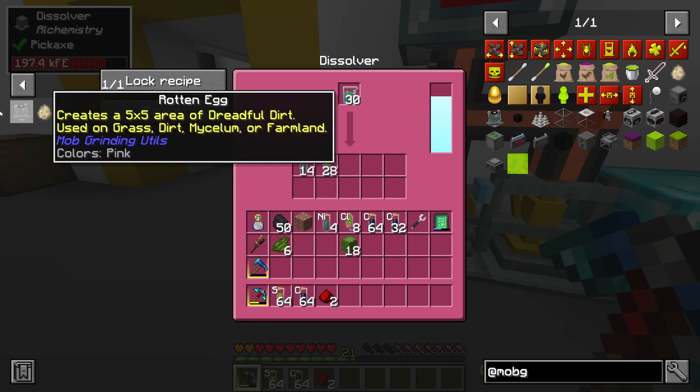Since the dreadful dirt spawns so many mobs we want them dying as fast as possible. We might also add beheading upgrades if we need mob heads, or arthropods to kill spiders faster. Ideally I'd like to put 10 sharpness upgrades in, but that needs 40 iron swords which is 80 iron ingots. Right now we only have about 16 iron ingots in the system. For looting, the upgrade requires four golden nuggets, four blue dye, and one redstone - we can spare 10 of those to get the maximum number of looting upgrades.